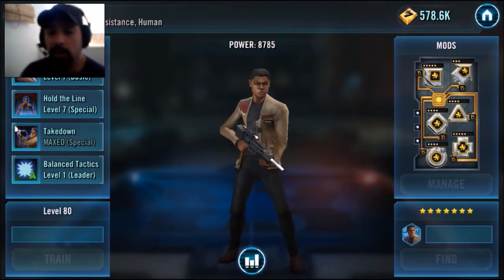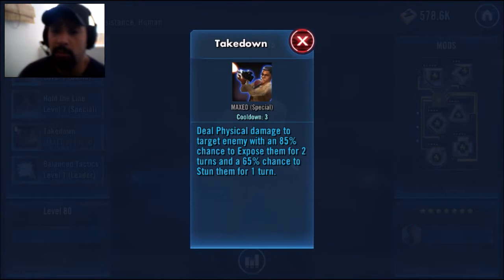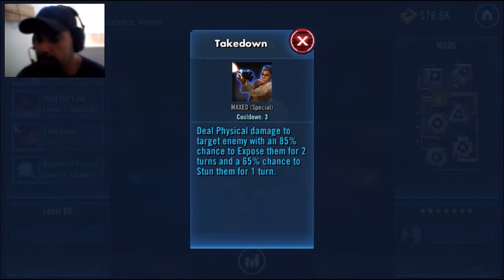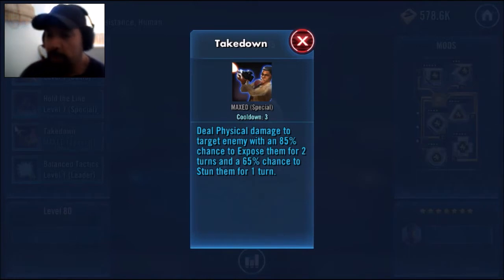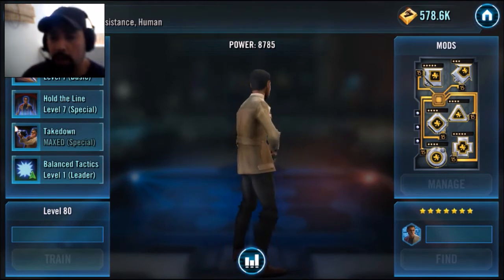Then there's the Takedown — that's his other special. That's when he deals physical damage to a target enemy with an 85% chance to expose them for two turns, and a 65% chance to stun them for one turn. That's pretty good odds — 85% to expose them. If you're not familiar with expose, that's when they get that red above their head, and the next time they're hit they're going to get 20% of their health bumped down. That's for two turns, so if it lands it could knock 40% of his health down. And then a 65% chance to stun a fool — take away their turns, keep them from putting a molly whopping on you.